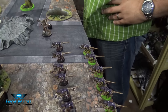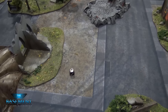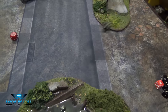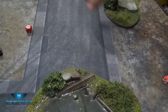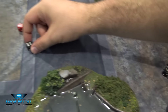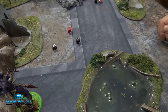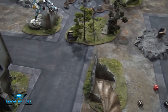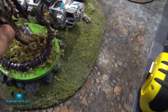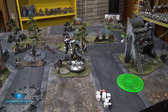Now let's roll reserves for the other Tyranid half — these only come in on fives right now. The second Trygon is in, the second Flyrant is in, one squad of Termagants is not in, the Hormagaunts are not in, but the Zoanthropes are in. That's a lot of results! Those coming in will come on through regular reserves this turn because the Trygon Prime is blocking the underground path — things can come through when a Trygon Prime makes a hole, but they can't come through while he's still on it. We'll be back at the end of Tyranids turn two.